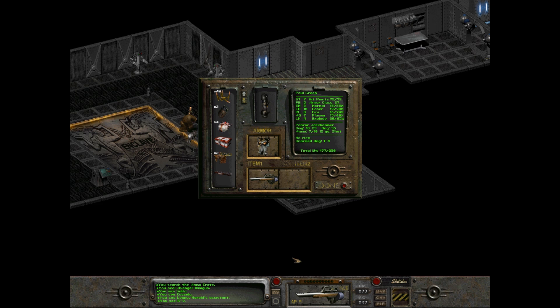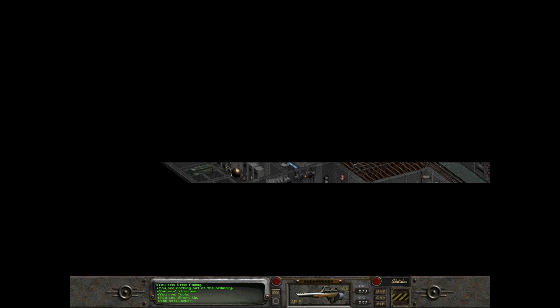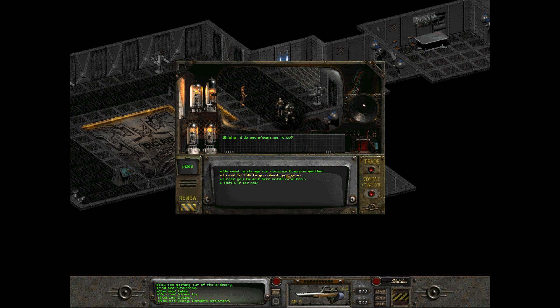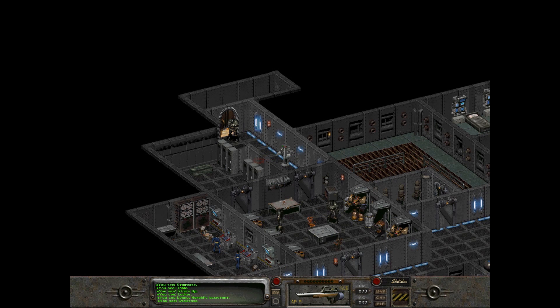We've kind of emptied our inventory a little bit - what's our capacity now? 177 of 250, so I was going to say half but that's not even remotely true. Stairs. There was a slight issue - I forgot to tell Lenny to wait here. Lenny! Alright Lenny, you can wait there. Wait here, that's it for now. I think that's everyone - no one else seems to be following me.